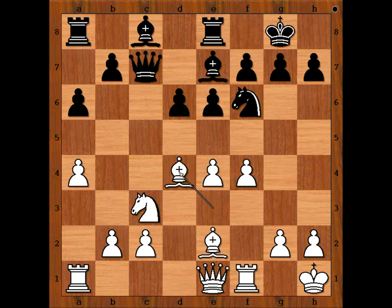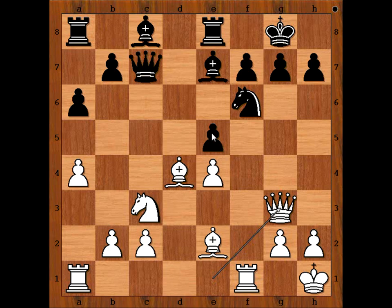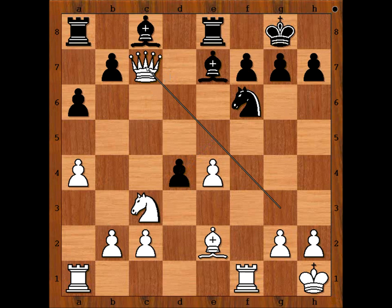Knight takes knight, bishop takes knight, e5, f takes on e5, d takes on e5. White to move. What is the best move for white in this position? What would you do? We can play queen to g3, pinning the pawn. If pawn takes bishop, queen takes queen.